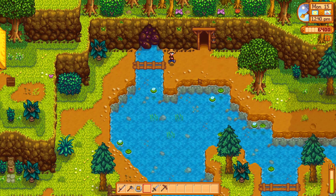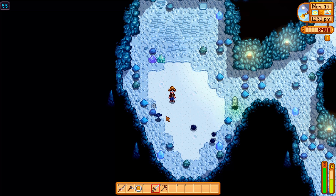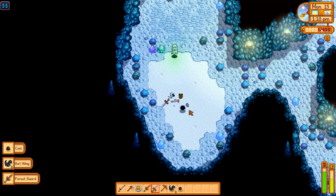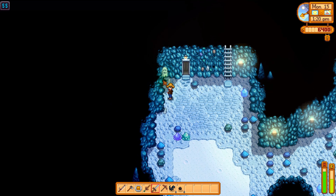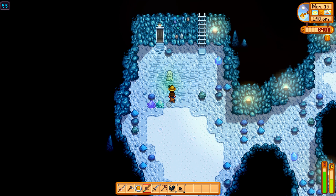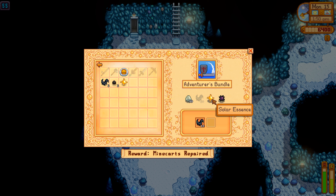We've arrived at the mines after a quick run through town, and we're already at level 55 — doing pretty well. We do have a little less luck today, but we can still get through it. We just have to deal with this ghost in here, and if he can drop a solar essence — this sword does a lot more damage. We got it! Solar essence! We can hand in the next quest in the boiler room.